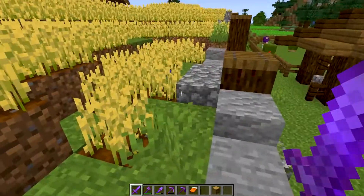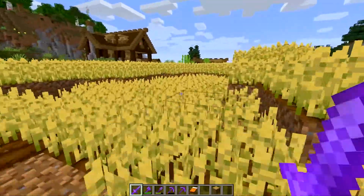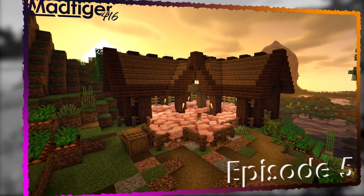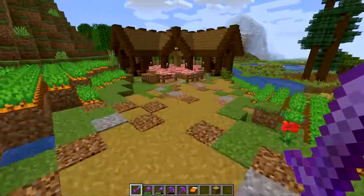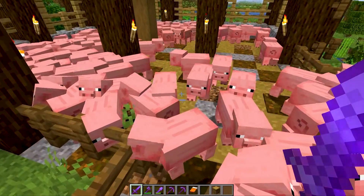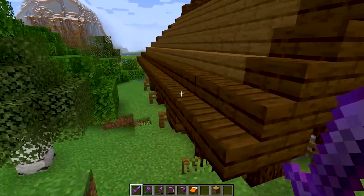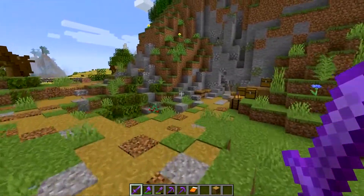We must have started building or installing the fields around that time — the fields kind of came in over time and I don't remember exactly when. Episode five we built the pig pen, which is in this direction. Here's the pig pen — I like the shape of this place too. Here are all our pigs. At some point I think lightning struck it because there were like five zombie pigmen in here. It's not very complicated, just a nice shape roof to keep pigs underneath. There's a pretty pond behind the farmhouse.